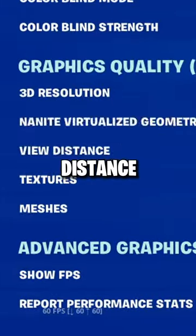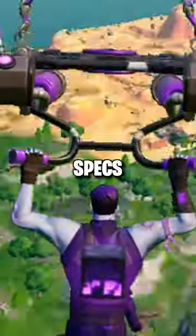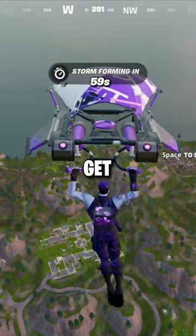Also make sure your view distance is on epic. Then load into a game and while you're in the battle bus, look for these tiny little specks that might look like llamas. At first it's kind of difficult not to confuse them for rocks, but you'll get the hang of it.